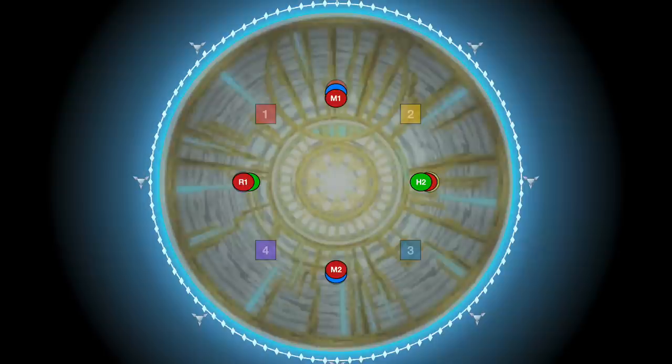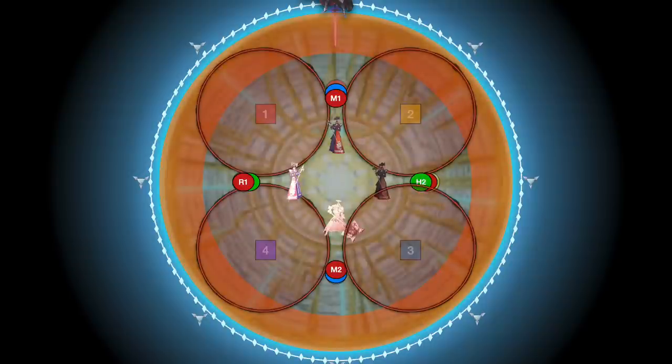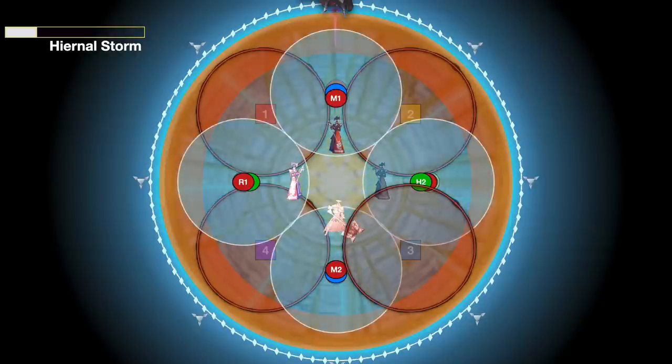When the whole thing finishes, immediately go towards your partner stack groups. Thordan and four knights spawn around the arena. Thordan's going to stab the ground and make the whole outside of the arena unsafe. One of the knights will cast fiery circles at each of the intercardinals, and another knight is going to start casting Hyrnal Storm — this is why we're in partner stack groups. This needs to be soaked by a group of two, and you need to always have your partners as one support with one DPS so that no group gets hit by two IC stacks.